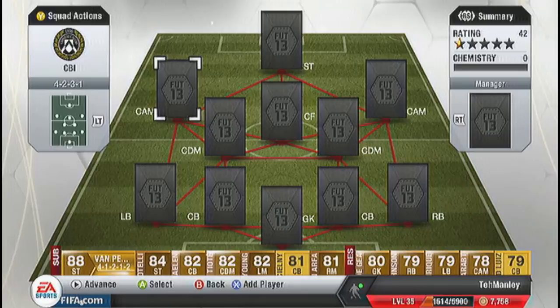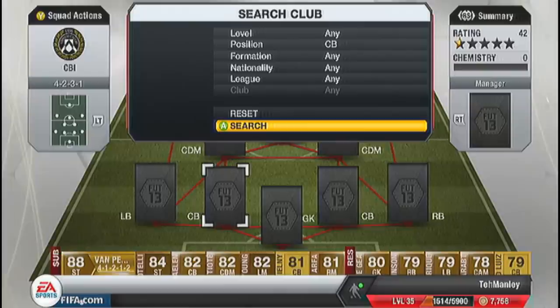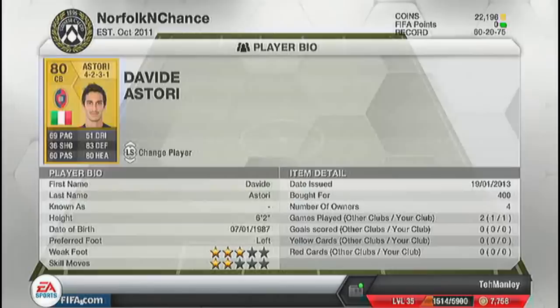The actual player that I got that was random was a centre-back. He was Astorre. Astorre plays for Cagliari, in a 4-2-3-1 formation, Italian.